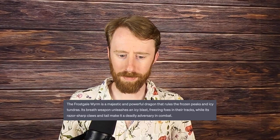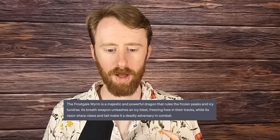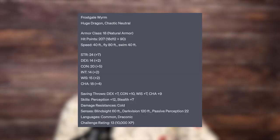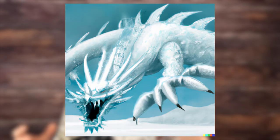Number 6 is the Frost Gale Worm, a majestic and powerful dragon that rules the frozen peaks and icy tundras. Its breath weapon unleashes an icy blast, freezing foes in their tracks, while its razor-sharp claws and tail make it a deadly adversary in combat. The Frost Gale Worm is a CR-13 cold dragon — it does cold stuff and it does dragon stuff. One fun legendary action is its Wing Attack: each creature within 10 feet must succeed on a DC-20 dexterity saving throw or take 2d8+7 bludgeoning damage and be knocked prone, and then the Frost Gale Worm can fly half its movement. Abilities that add to battlefield mobility are great, and this one's awesome because it's an action taken outside its turn, it does damage, knocks people prone, and lets it move. Prone creatures must use half their movement to stand up, which causes martial classes to scramble to close distance with this very threatening foe. The artwork is fine, but I'm particularly a big fan of this icy, snowy depiction with a nice little frost breath weapon.